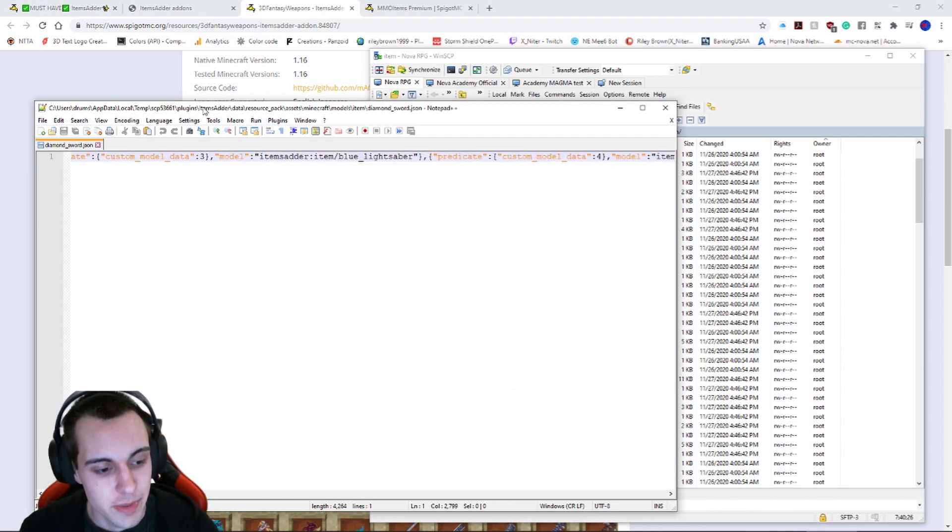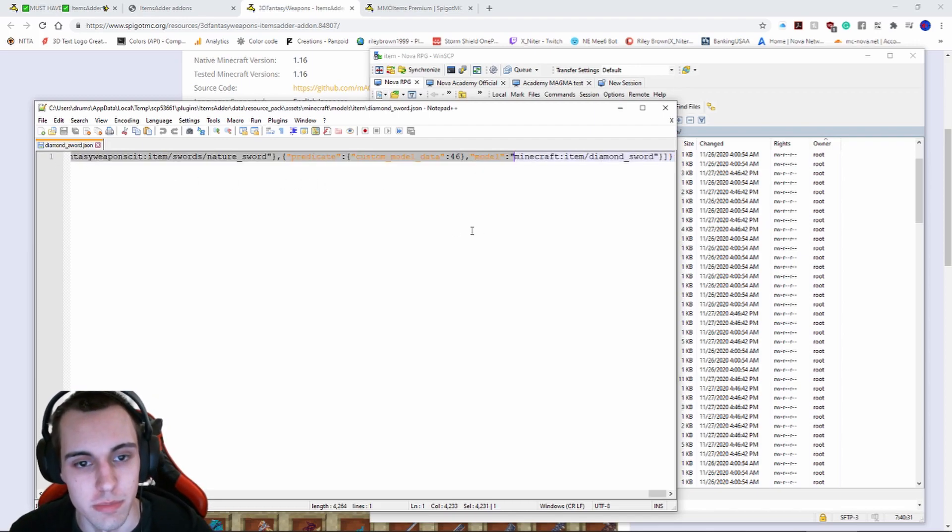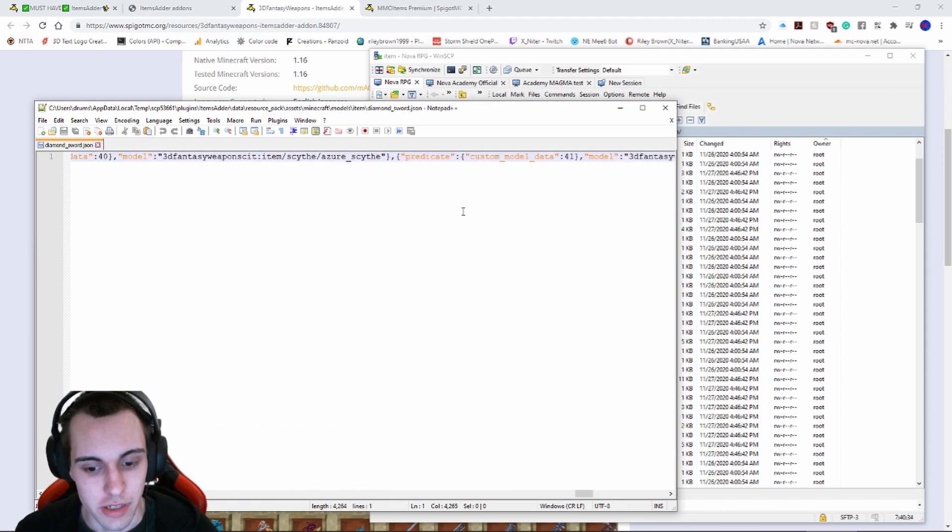At the very beginning you'll sometimes see when it was made. This is basically the custom model data section. You can see we're already at data 46 because we're at the end. The parent is going to be item/handheld — it's a handheld weapon. The layer zero is the custom model data for item/diamond_sword.